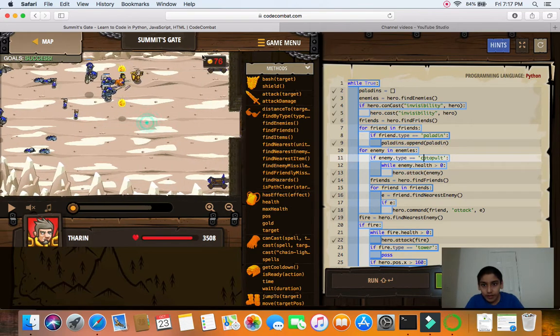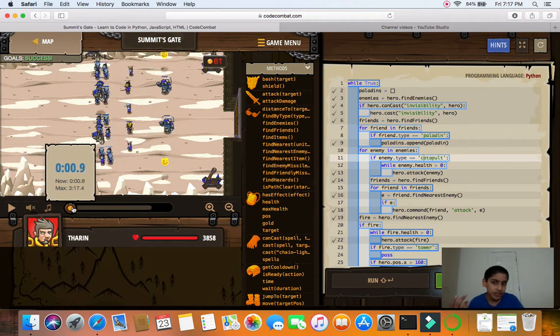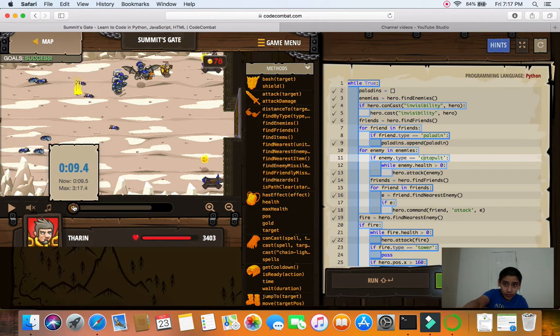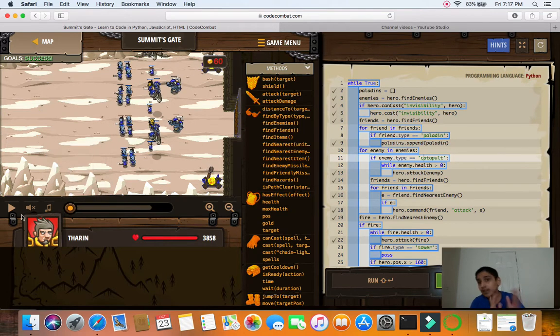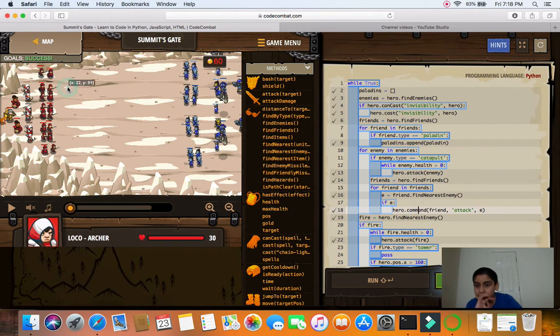Next you loop through the enemies — if it's a catapult, you go to the catapult first before anything else. Why target the catapult first? If the ogres are taking on my health, the catapult actually helps here. The two catapults — I'm too fast for them, it goes behind me and wipes out the throwers, the fang riders, and finally the ogres, and then I have to wipe out the small scout by myself. After that you attack and command the friends to attack them.